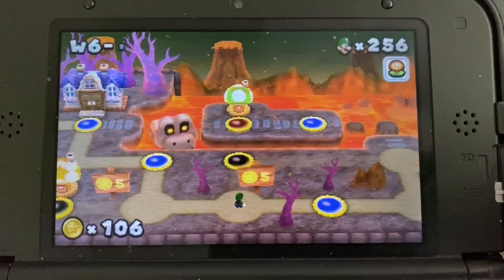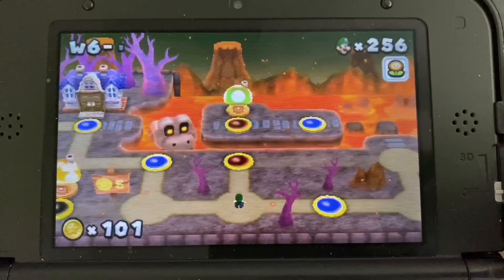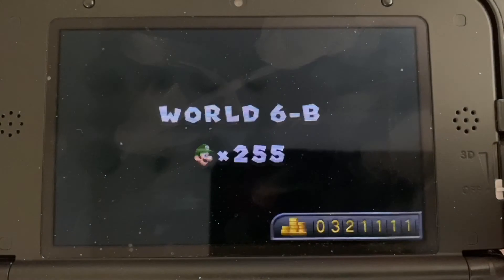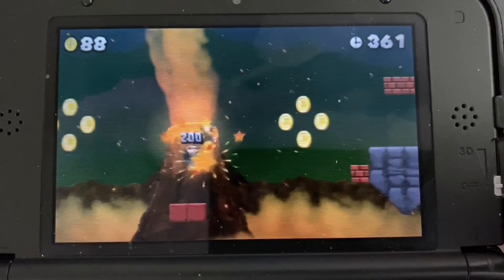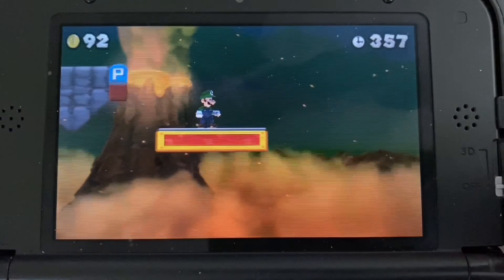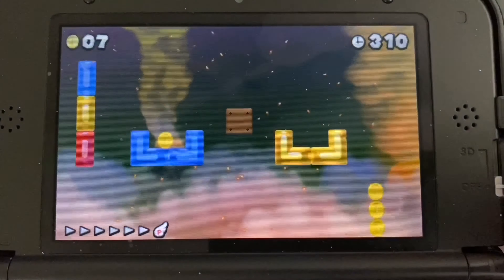Now I'm going to show you how to get the second star on your save file. To do that you're going to have to play through all the levels and collect all of the star coins. You'll need to spend some star coins to unlock certain paths and then collect the star coins from those levels. I'm going to fast-forward through this last level I need for star coins.